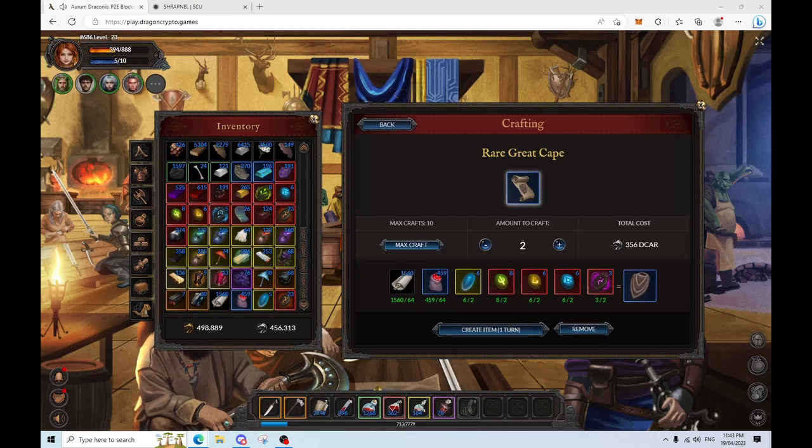So this cape is plus 3 magic, plus 3 attack, and plus 3 speed, and we're gonna be upgrading it with a few sockets. First of all we're gonna be using Gemstone of Precision for plus 5 attack and 5% crit, and then we're gonna be using 4 Stones of Power for plus 3 magic each.